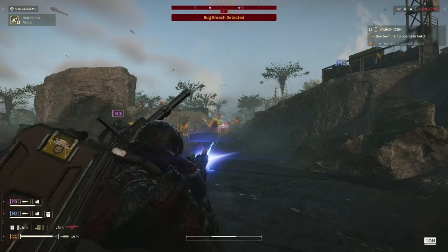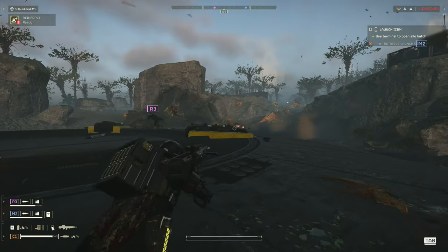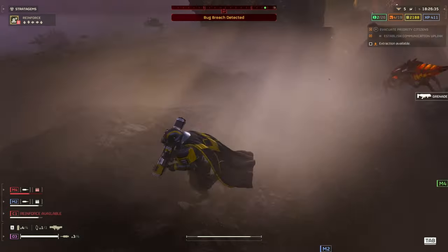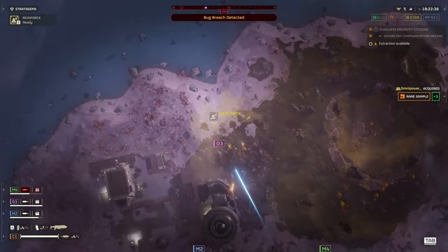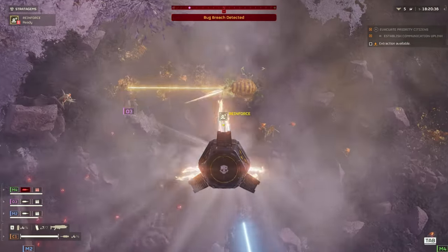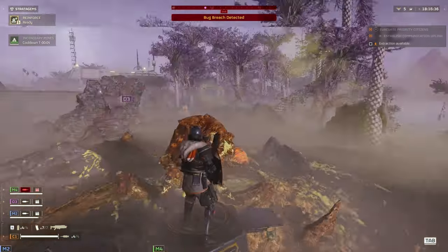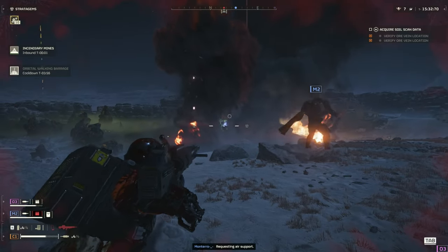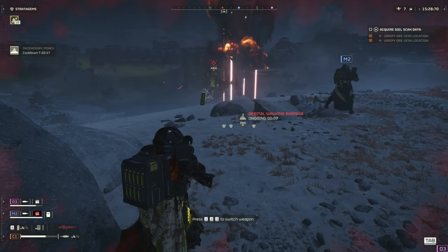Enemies come in different types of difficulty. There's cannon fodder that tries to overwhelm you in numbers and dies quickly. Then there are special units with medium armor and unique abilities, requiring smart engagement strategies. And finally, the titans — top-tier enemies that can end your mission if you don't have the right arsenal.